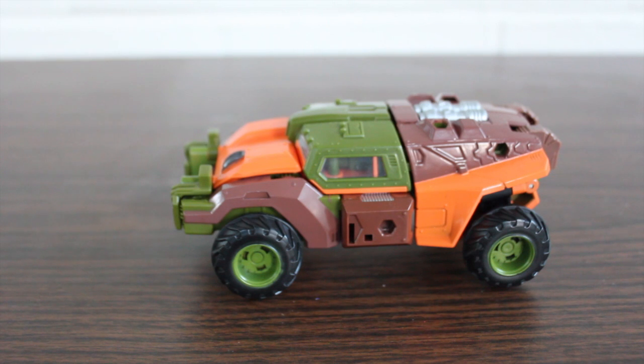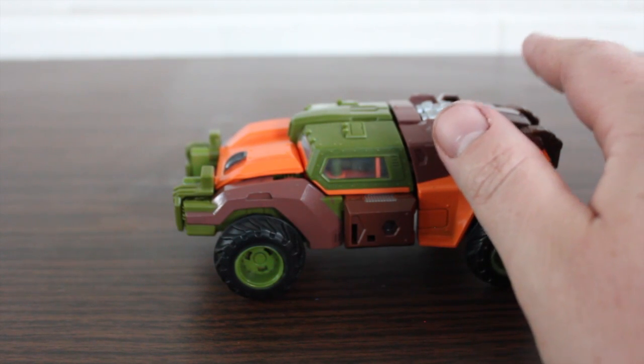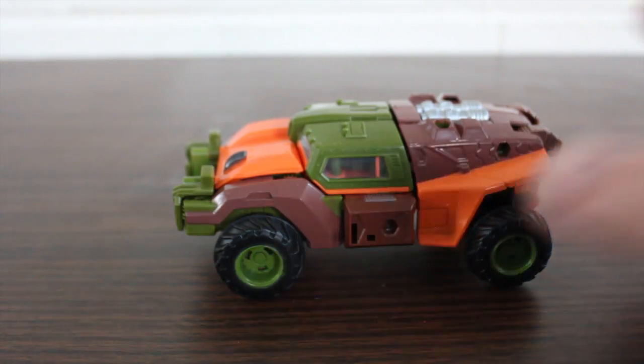The rocket launcher is probably the best-looking and most effective gun he has. When you take off all his weapons, you really get a good idea of how plain this figure is. He's got the general Roadbuster color palette — green, orange, brown — which I don't think looks very good together. The transformation, if you want to call it that, is super simple, especially for a Voyager class figure. It makes me think this was originally going to be a deluxe class figure that they upscaled to Voyager.